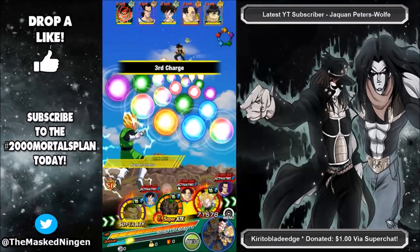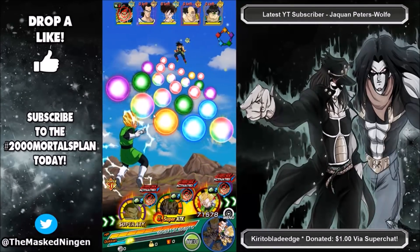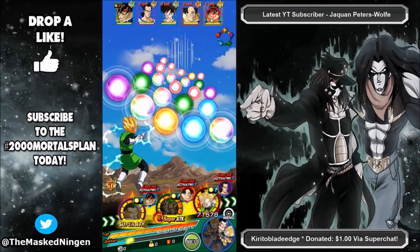Their leader skill obviously gives a much bigger boost to attack as well as some extra ki than using Ultimate Gohan, plus it also allows us to use units like the INT Ultimate Gohan who we haven't really been able to use on this team due to the leader being the STR.